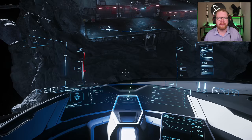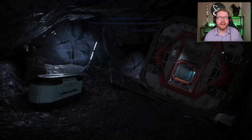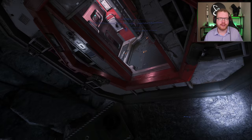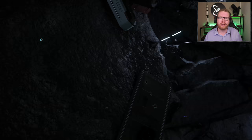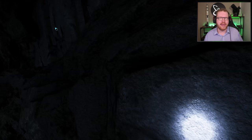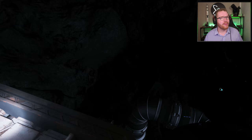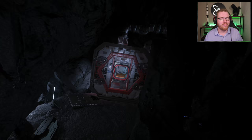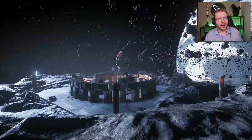For the next one, we need to head out to Grimhex at the other end of the system, close to Crusader. If you fly to landing pads 3 and 4, you can go down below them and find a little cave entrance lit up by small light beacons. Going into the bottom of this cave, you'll find a little secret hab or secret apartment. In the past you were able to go inside, but something has happened with the artificial gravity making it almost impossible to enter now. It's still worth a visit if you're in the Grimhex area.